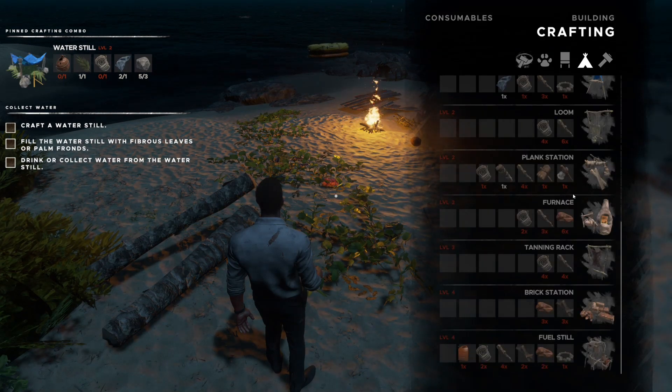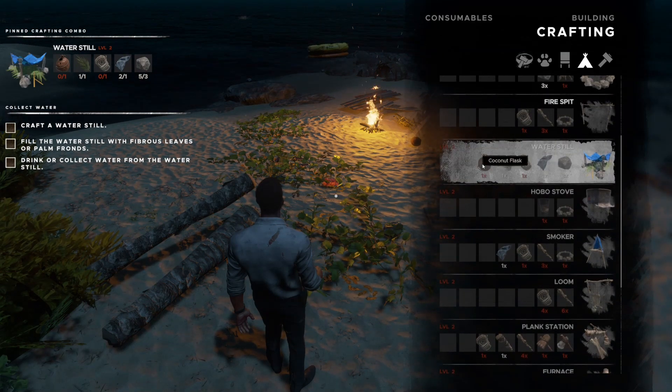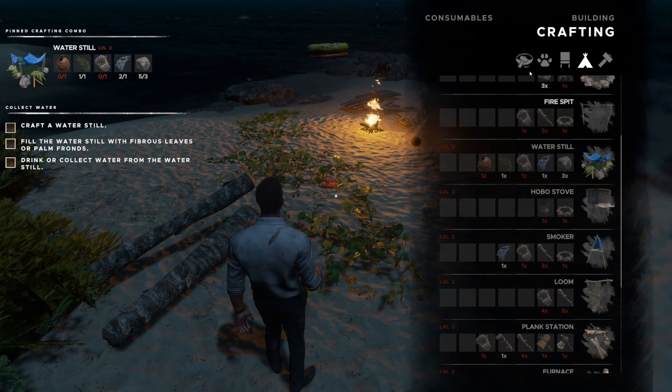The water still is right here. I don't know what that ingredient is — it's a coconut flask. So how do we craft a coconut flask? That's a level two thing anyway, so something might break loose for us once we level up.